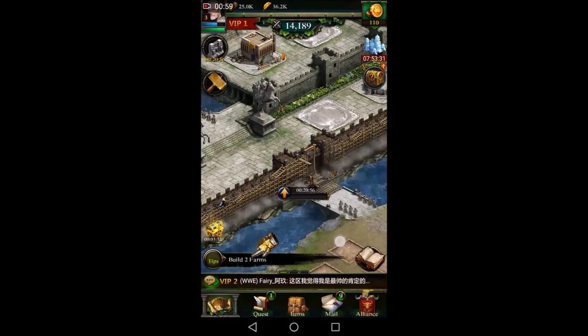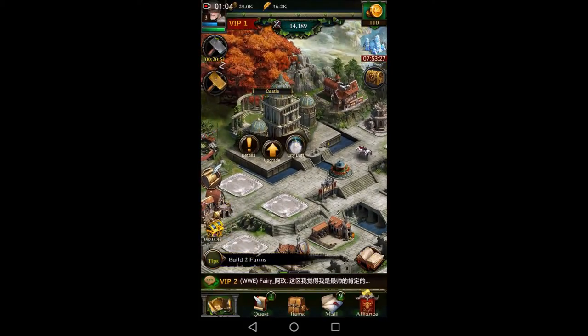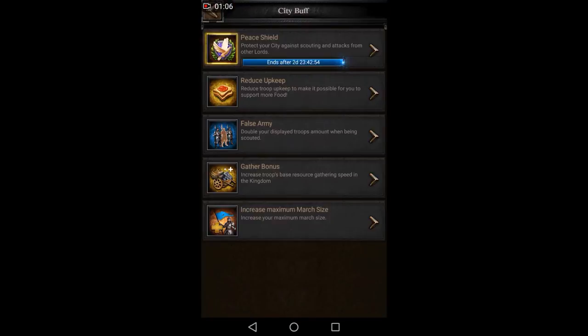Now let me show you guys where to see your castle buffs. Over here you can see we have a peace shield activated for three days. When you start your account you'll have a three-day peace shield activated already. Use that as long as you can — don't break that peace shield until you really have to. Honestly, try to keep a peace shield on until you're big enough to actually fight and defend yourself.